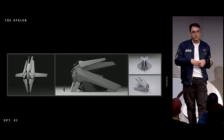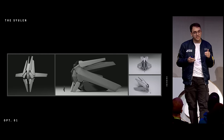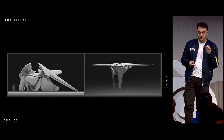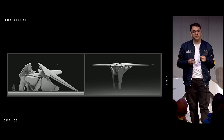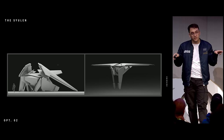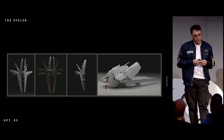Sometimes some of us use Grease Pencil. In this case, I had to make sure that I nailed the animation from the first point, because they were such a particular part of the spaceship. The spaceship opens up when it flies and closes down when it lands.